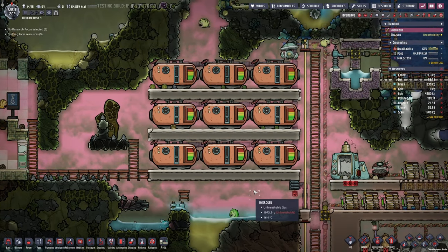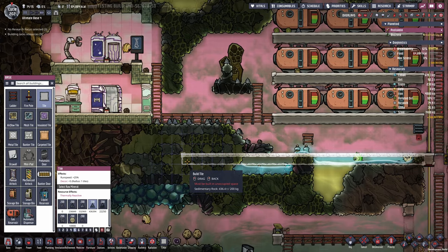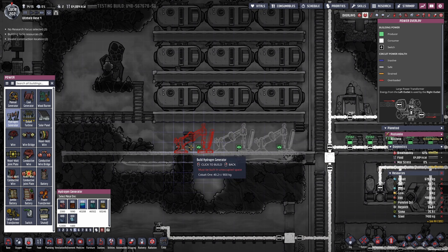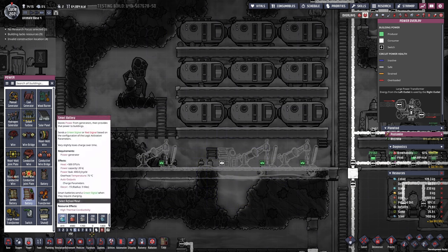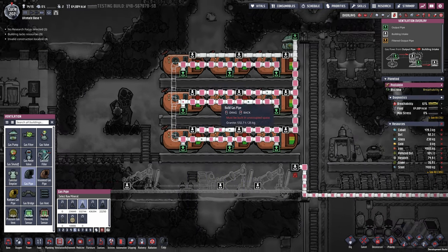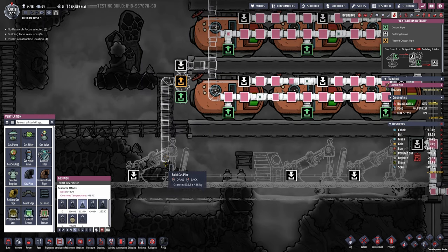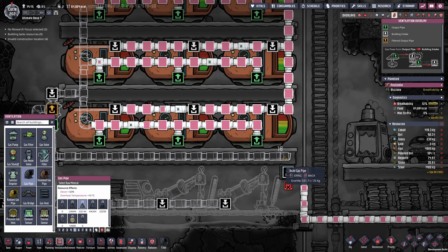One easy thing we could take care of is making use of the hydrogen here as well — that would be fairly easy and also efficient. I want to go for a bunch of hydrogen generators right here — let's say four, with a smart battery in the center. The smart battery would of course influence whether or not the hydrogen generators should be running. Then we could combine all the outputs of our gas reservoirs and bring them down into a gas filter. Hydrogen I'm gonna extract right here, it's gonna go into the various hydrogen generators, and all of the other gases I'm just gonna expel right here.